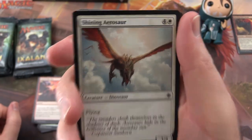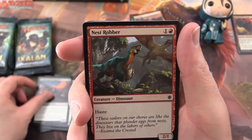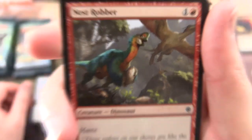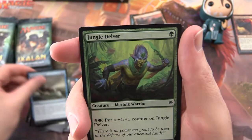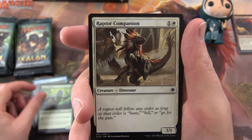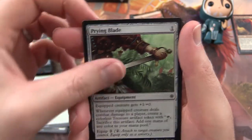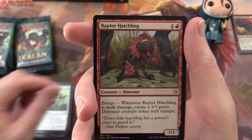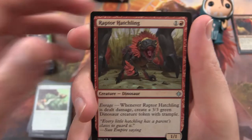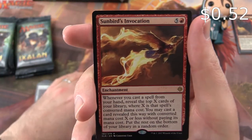Pack 3: Shining Aerosaur, Fathom Fleet Cutthroat, Nest Robber, Ravenous Dagger Tooth, Depths of Desire, Jungle Delver, Raptor Companion, Ancient Brontadon, Pounce, Prying Blade. Uncommon is an Elaborate Fire Cannon. Raptor Hatchling — that's a mean looking little dude. Adanto Vanguard. And Sunbird's Invocation is the rare. Plant Token.